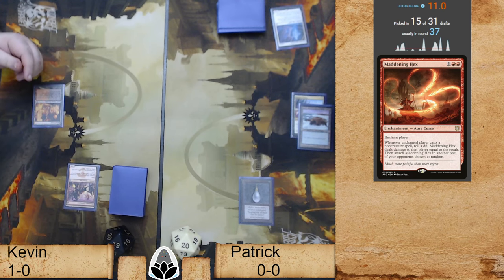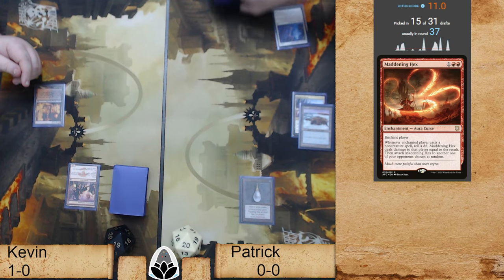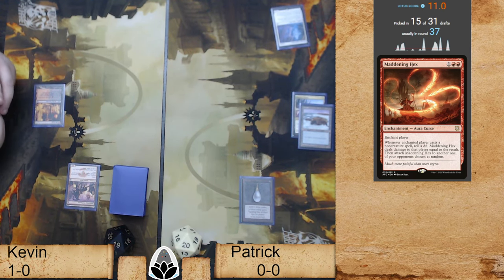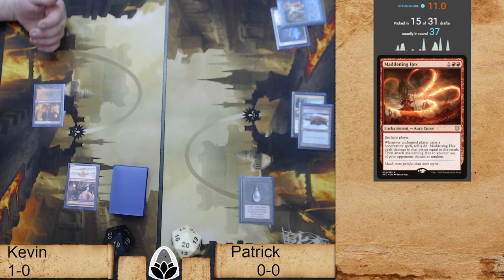I think we resolved Twister incorrectly. What happened? Twister got shuffled in — yeah, Twister could be in the yard. Patrick kept his hand, which is not the case — oh, Patrick shouldn't keep his hand either on a Twister. I think they're fixing it right now. I didn't want to say anything as we were resolving it because I wasn't exactly sure what the context was. Kevin just drew a fresh grip — he definitely had cards left, he only played three.